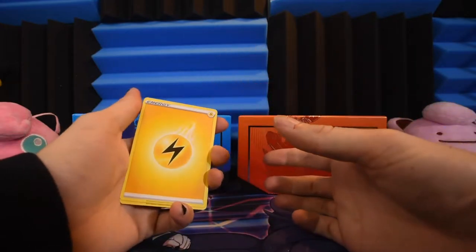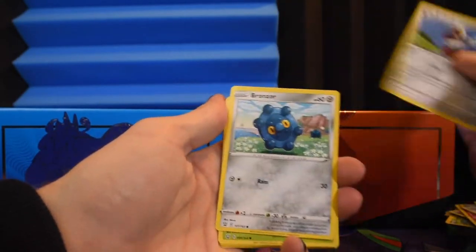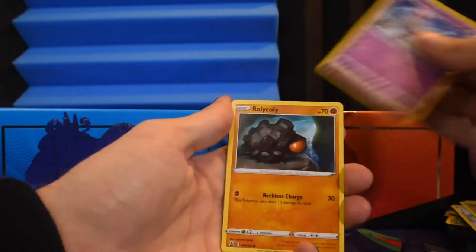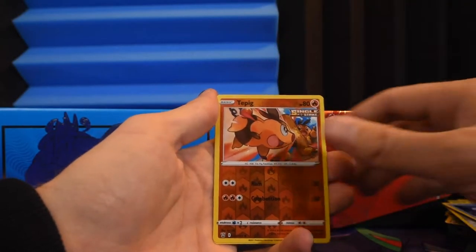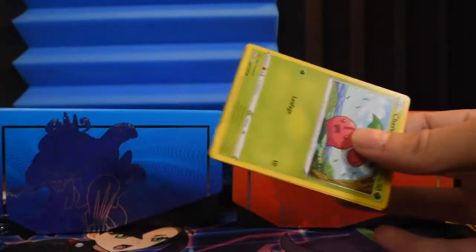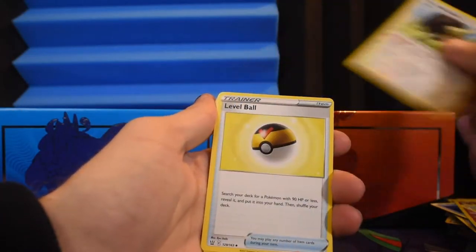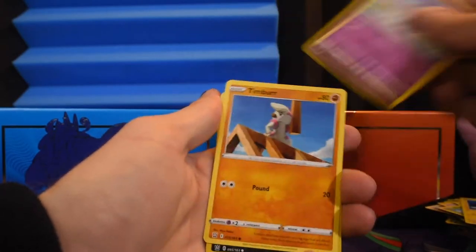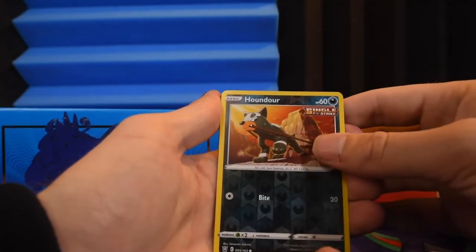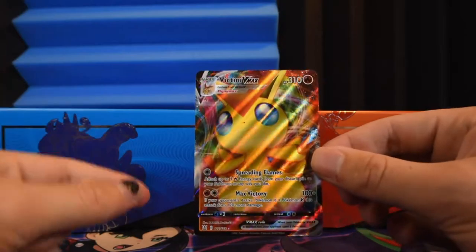I got a paper cut on my thumb - cards are dangerous folks, that's why it says six and up. That's why you should save all your packs for adults like me. Tabblio is the reverse and another Abomasnow as the rare - that's a joke by the way, I'm kidding. Bruxish, Buffalant, Level Ball, Trubish, Houndour as the reverse, and a Victini VMAX! I don't think I've seen that before - number 22 of 163, the Victory Pokémon. Very cool, so not bad - two VMAXes and a V.